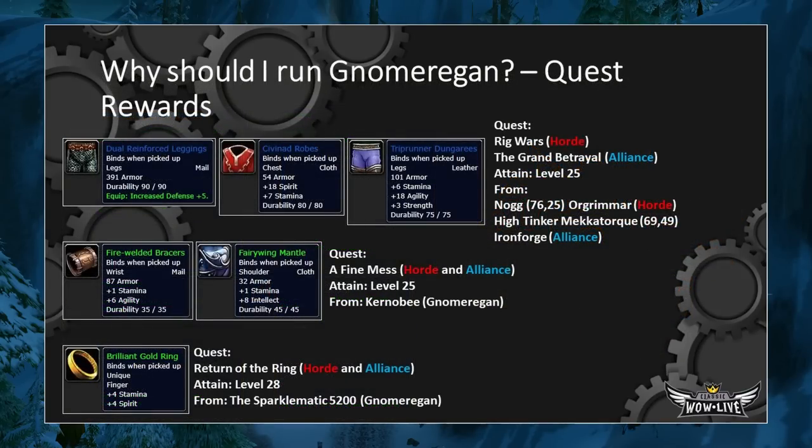On this slide are the quest rewards available to Horde players. The first quest is Rig Wars, which has three pretty great pieces of gear. The Dual Reinforced Leggings have high armor and increase defense by five. The Caverndeep Robes are great for Priests with high Spirit, and the Trip Runner Dungarees are amazing for Enhancement Shaman, Feral Druids, Rogues, and Hunters, with 18 Agility.